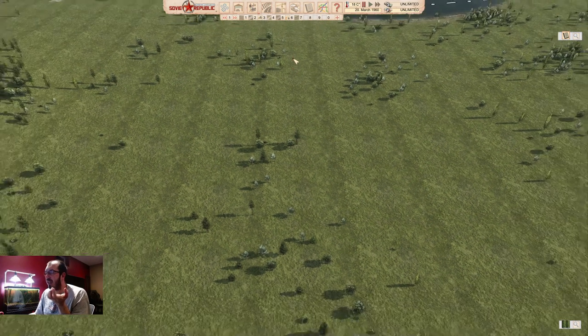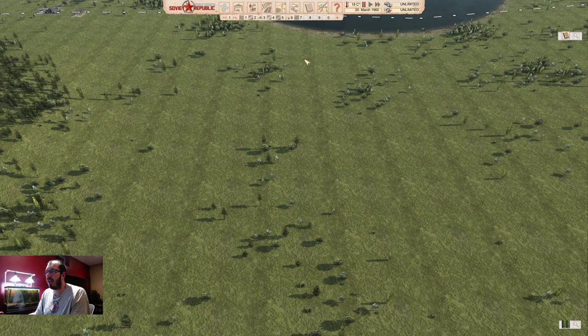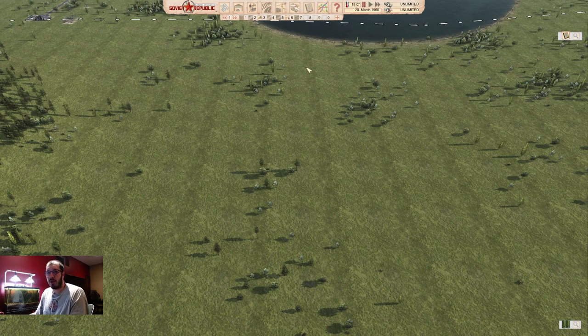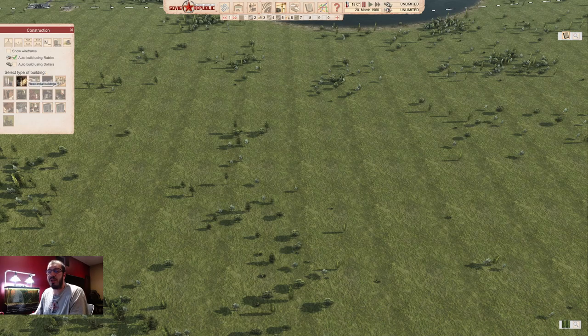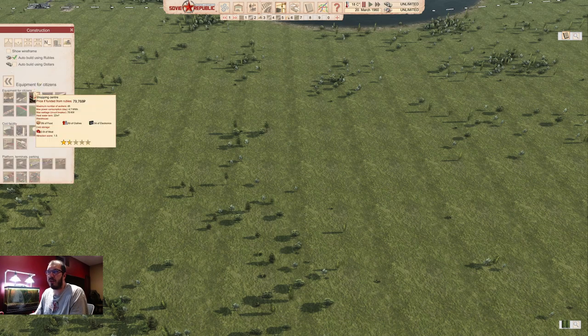I'll show you how I like to set up my first city. The first city usually has a city core, and buildings are just placed around that core after the core is completed. You can use this for any hard mode or hard start mode, because the base buildings I will show you now you will need regardless of what city you have.